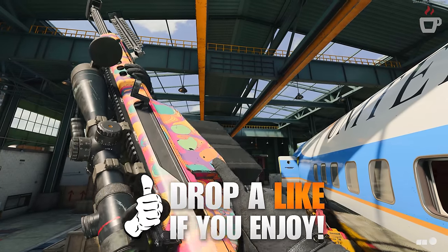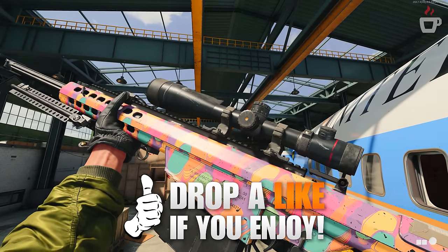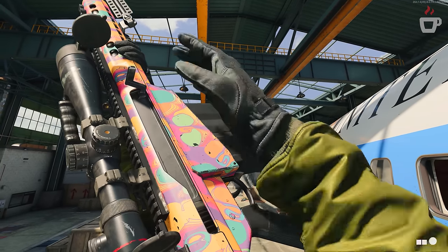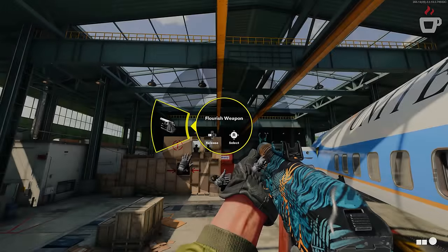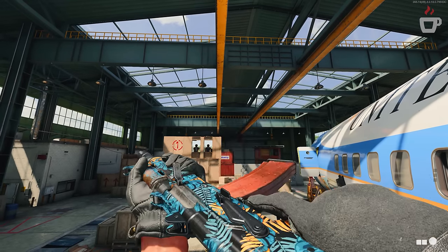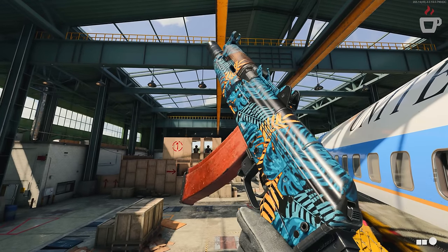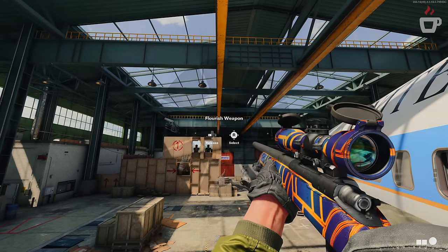Let's talk about camos right off the bat. With Black Ops Cold War, it doesn't look like we'll be seeing as much as Modern Warfare's 100+ per weapon. Each weapon you unlock and progress will have camo categories of spray, stripes, classic, geometric, flora, science, and psychedelic. These categories are unlocked at weapon levels 5, 10, 20, 30, 40, and 50 — more uniform across the board compared to Modern Warfare, where unlock points were based on each individual weapon's max rank.